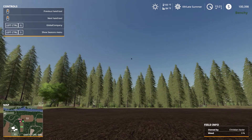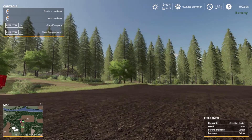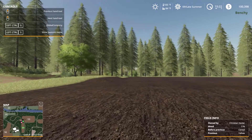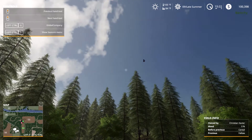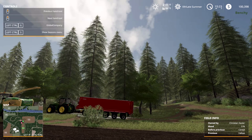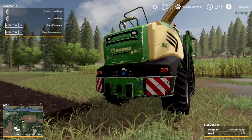Hello everybody, this is Bench 85, welcome back to another episode of FS19 Ultra Realism. I'm trying to see if this crow will ever re-land. I didn't know what they did - I scared him up and wasn't sure if he would re-land in the field. Been watching him for a little bit and he just keeps circling around. I don't know, maybe I just gotta let him be.